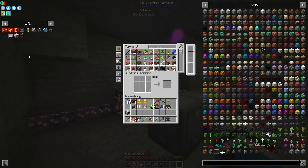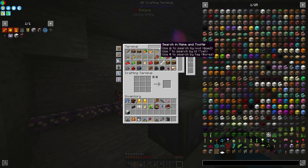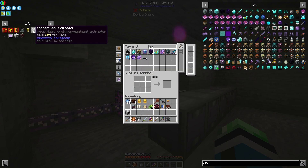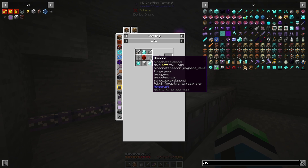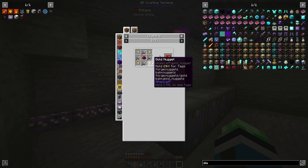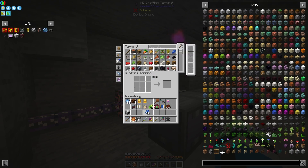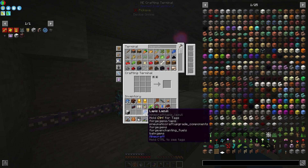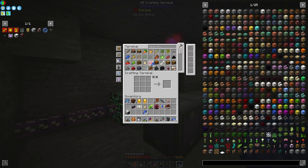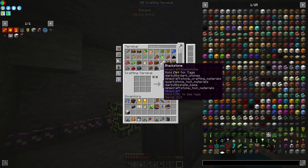I didn't make my Mob Mashers yet. How many diamonds do I have? Okay, I still have plenty, so that's good. Let's go ahead and get a couple of these going. I'm also going to need Sharpness, which is going to need a lot more iron, and then we're going to need Looting. Looting is no problem. I'm going to need more of these — I didn't even think about crafting these yet, so that's on me.